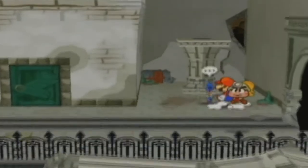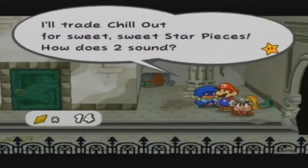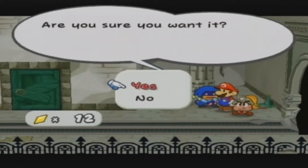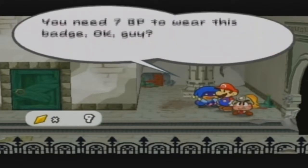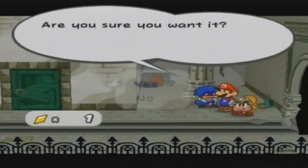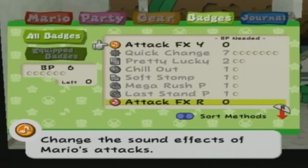So, for the next Let's Play. We definitely need this. I'll take Pretty Lucky, because that's definitely a good badge we can have. Quick Change — we definitely need Quick Change. And, finally, HP Plus. Now that I have the badges I need for later on — I can't even use Quick Change yet, but I will eventually. And when I do, it's going to be great.